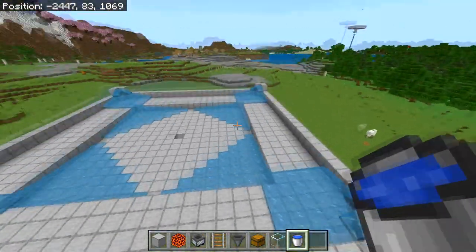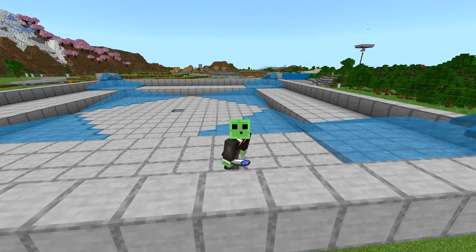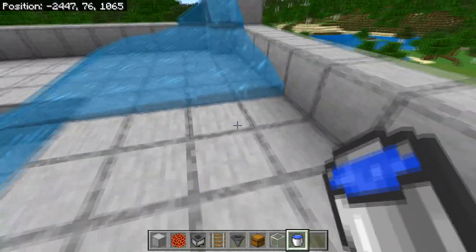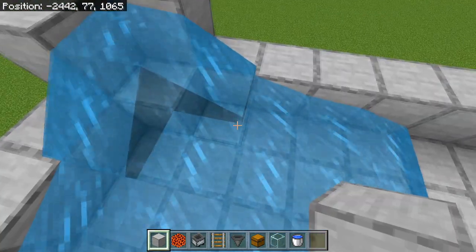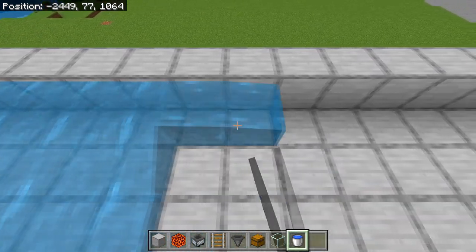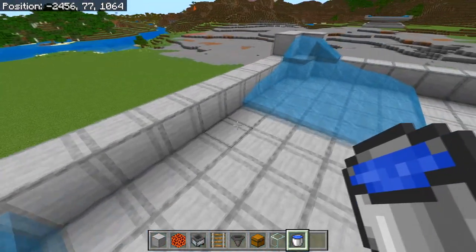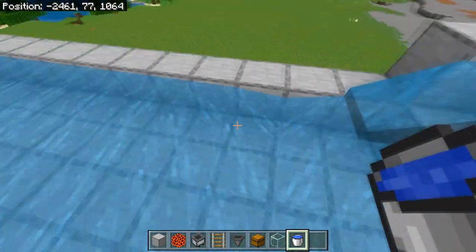Now the next step is to place more water that will run towards the middle. I'd recommend you make an infinity water source unless you have a bunch of buckets and are building this close to or on top of an ocean. To do this, head into one of the corners, count 2 blocks to the right, and on the 3rd block place yourself another water source. Then simply place more water sources until you get to the other side where there are 2 blocks left.